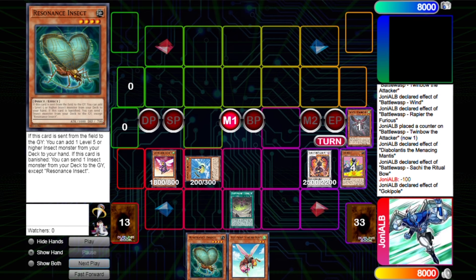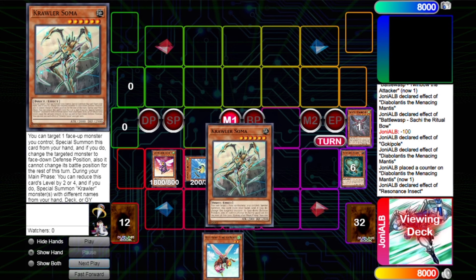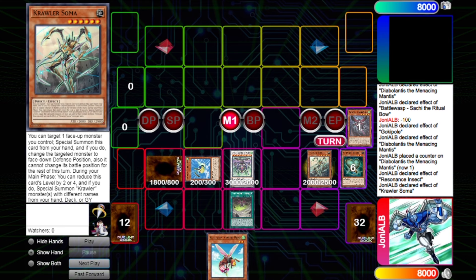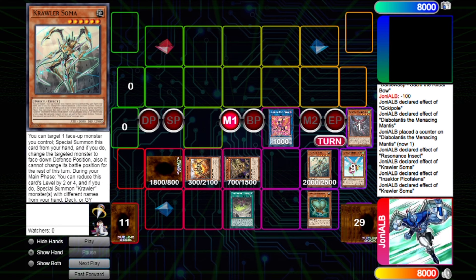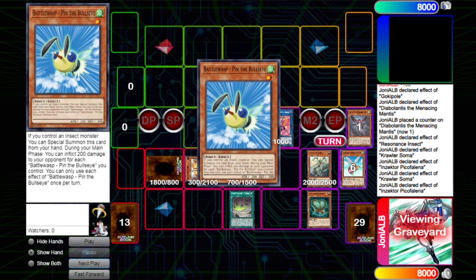Here we chain block Mantis and Goki Pole. Goki Pole searches the Resonance, and here you use your normal summon for the turn. Then you go for your level 12 Synchro. You search Soma — Soma lets you set any of the three cards, doesn't matter.